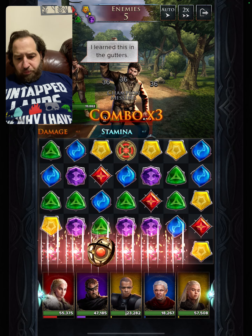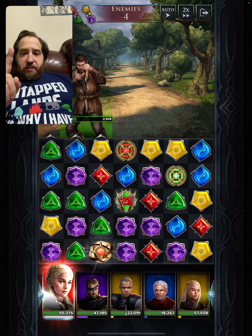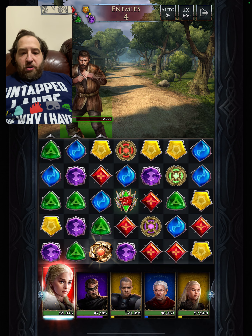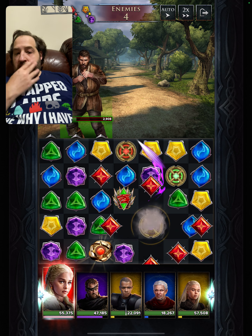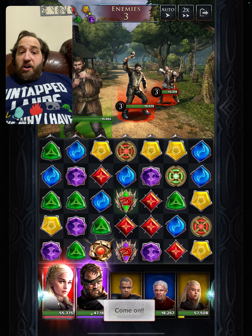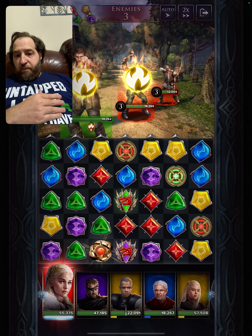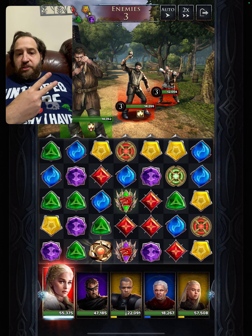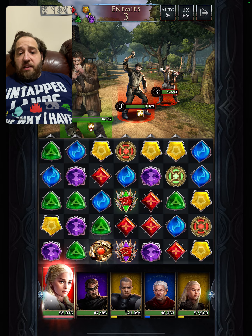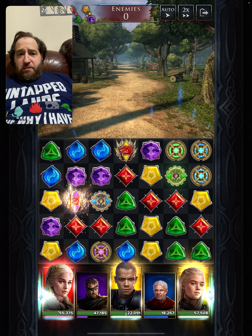We got red, but we're not going to use it now. Rhaenyra just created a fire gem — we're going to use that in a moment. There are three enemies left; Rhaenyra created two power-ups. Let's get the fire going. Beric does his thing — two fires — and mender triggered twice, so there are four fires on one guy, one fire on another. Let's trigger it.